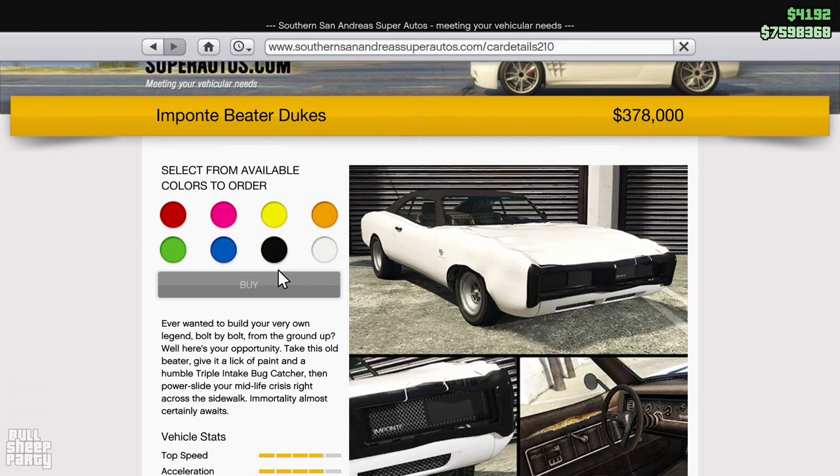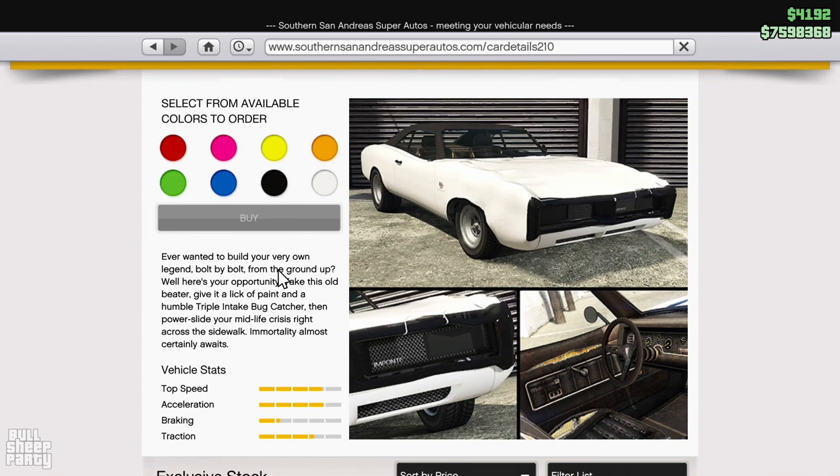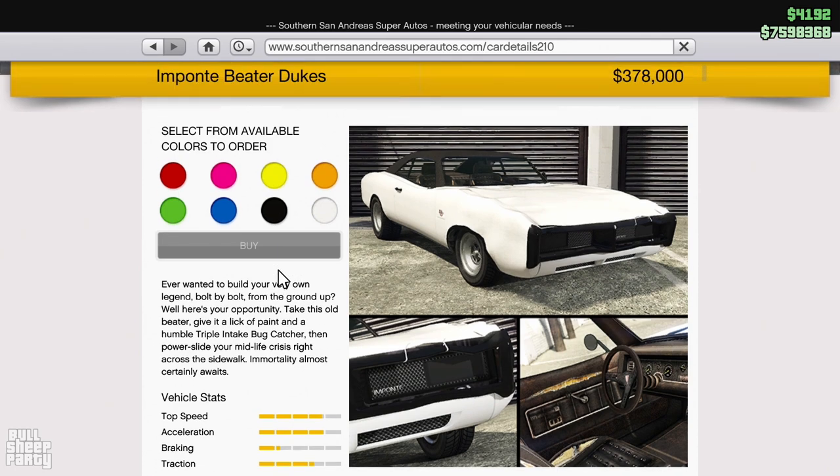Last but not least, going back to Southern San Andreas Super Autos, we have the newly released Beater Dukes. As you can see in the photos, the car has seen better days — at least its stock version has. And the price is right in the middle of the other two at only $380,000.